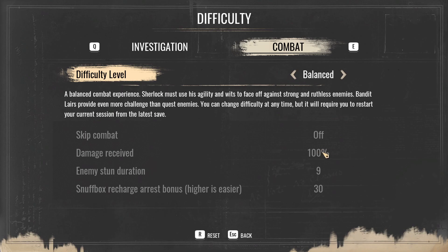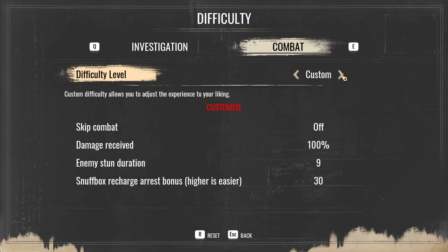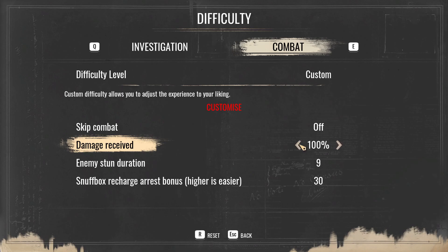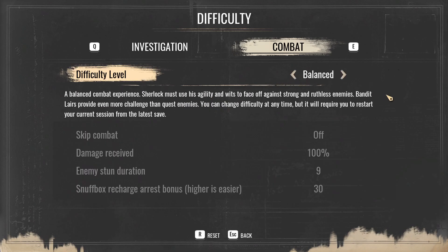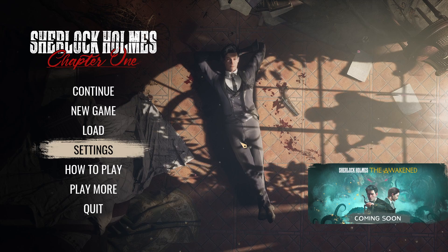For combat I'll go with balanced for now. Damage received is 100%, enemy stun duration 9, Nuffbox reset, arrest bonus 30. Story mode is much easier, and of course there's the custom option. I'm going with balanced — if the combat starts to feel constricting, since I mainly play these games for story and finding the culprit, I'll drop it down or even skip if need be.